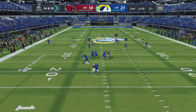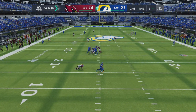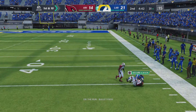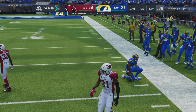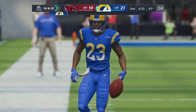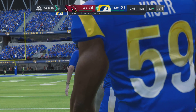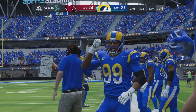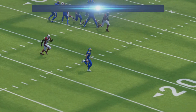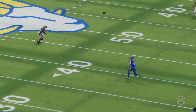On first and ten, Stafford shrugs him off, escaping the pressure right, and they're going to have this across midfield and inside the 45. Another first down there as this one goes for 25. Looked like the defense put pretty good pressure on him, but he's able to flush out to his right, had to get on his horse, still accurately throws a nice pass for a first down.